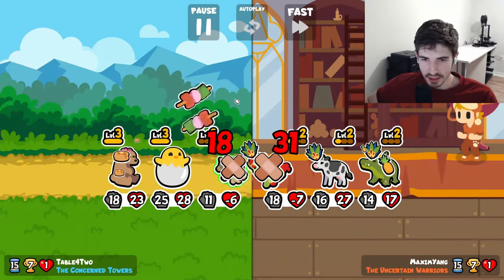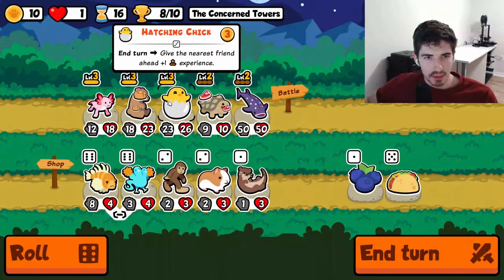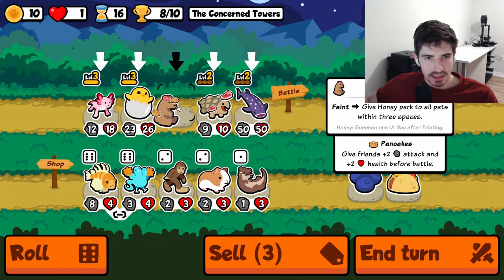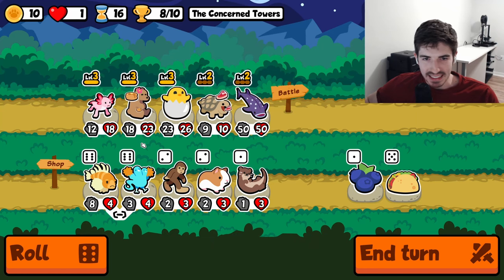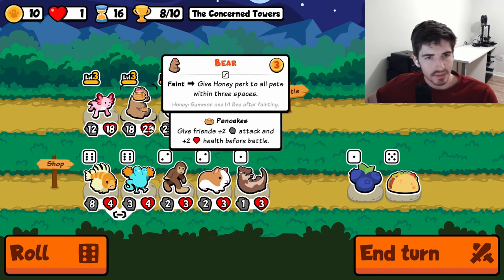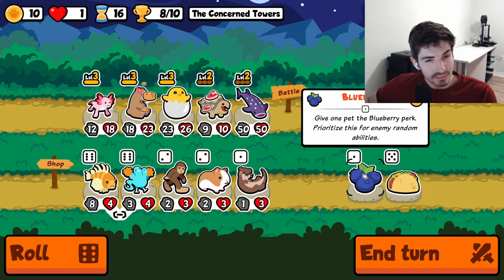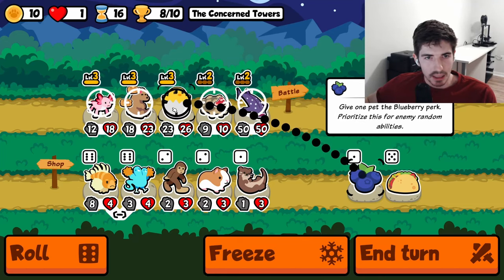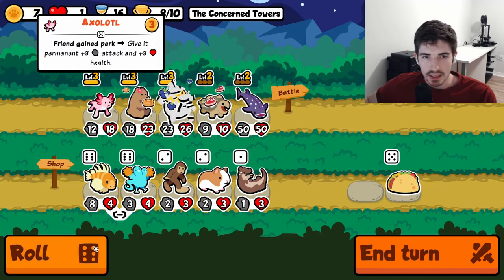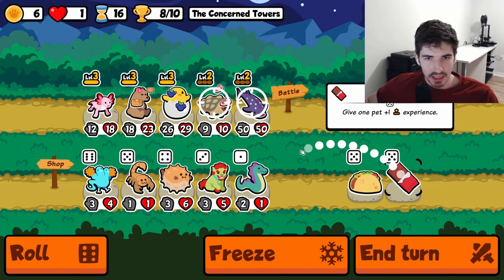I don't like that he got rid of our Axolotl there. Our bear might be too far back at this point — he's not really doing a whole lot. But he's kind of got to be back there, right? I guess if he gets sniped, that's something. Maybe we want to target you with snipes — that's our anti-snipe tech right there.